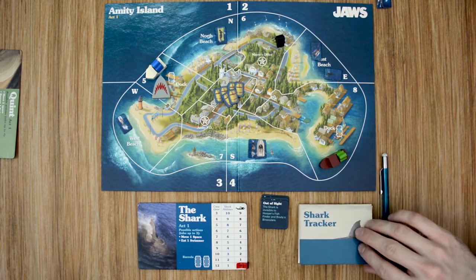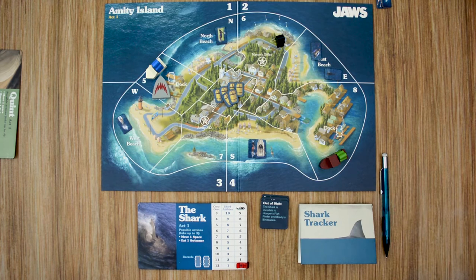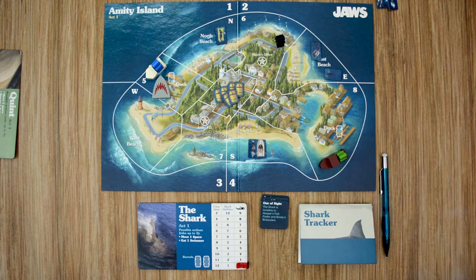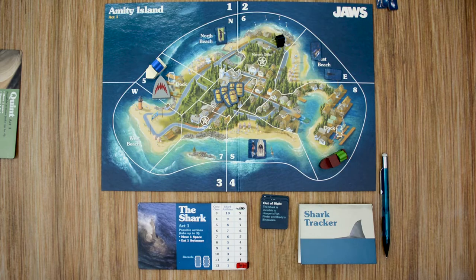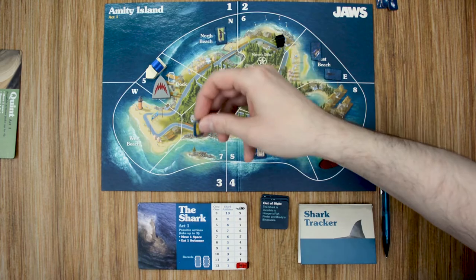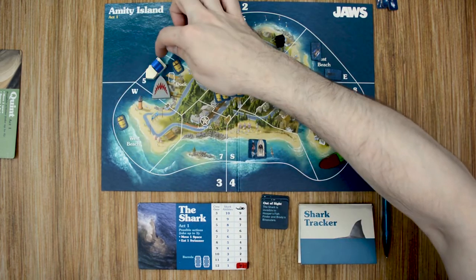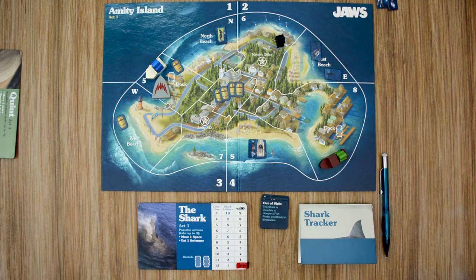Once you've used all your actions and chosen whether to use a power token, log all of that information in your shark tracker, then move into the end of the phase. During the end of the phase, tell the crew how many swimmers you ate and at which beach. You do not have to tell them when during your turn you ate them. The next thing you tell them is if you triggered any motion sensors — each barrel Quint launches will have a motion sensor on it.